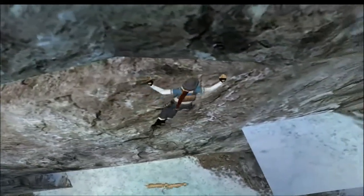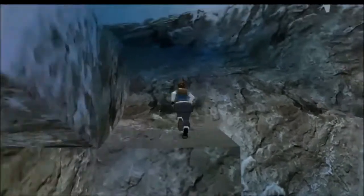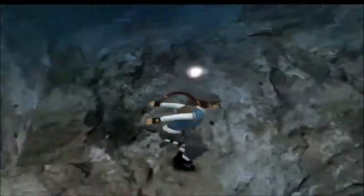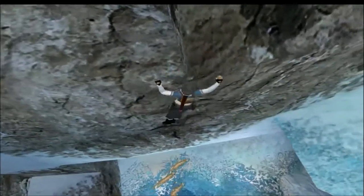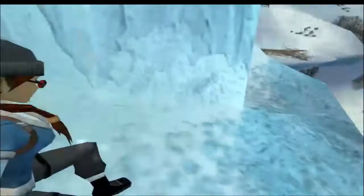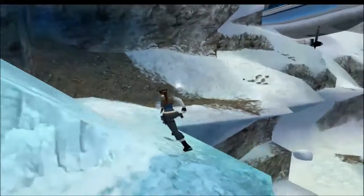You will see some leopards down there — I think that's what they are. You will see some big cats. My cat knowledge is not that great, I'm going to be honest with you. Just shimmy on to the right and it's almost time to claim. There are four secrets in this level.